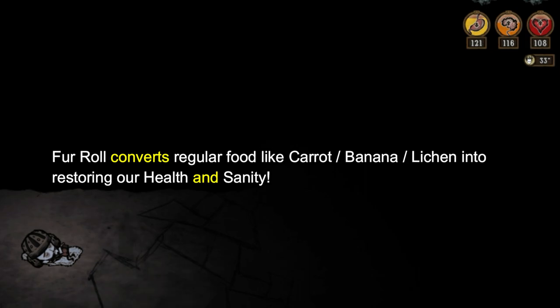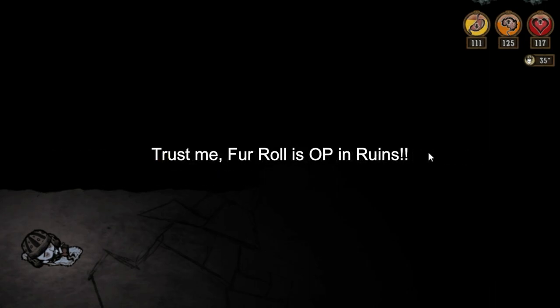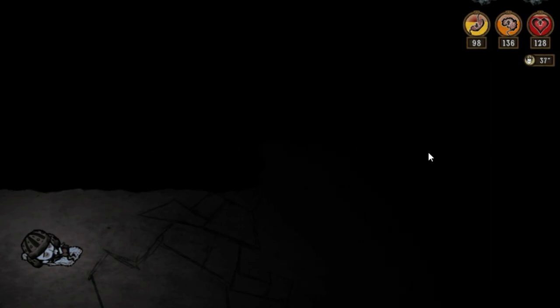With a fur roll, you can eat banana lichen or carrot, then sleep with the fur roll to exchange hunger for health and sanity. I have tried several ruins rushes and one fur roll literally saved me so much time compared to eating lichen or blue mushrooms and then having to keep fighting nightmare creatures from low sanity. Yes, we need nightmare fuels for tulisite equipment, but I always have excess nightmare fuels by the time I gather enough tulisite statues and gems to craft what I want.